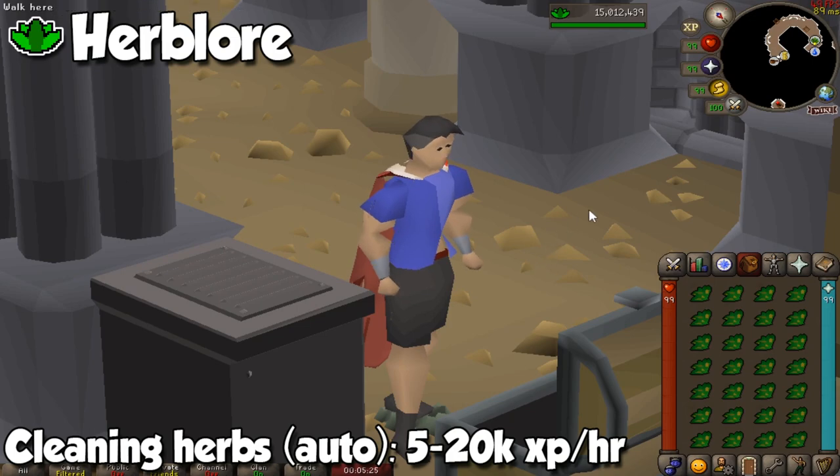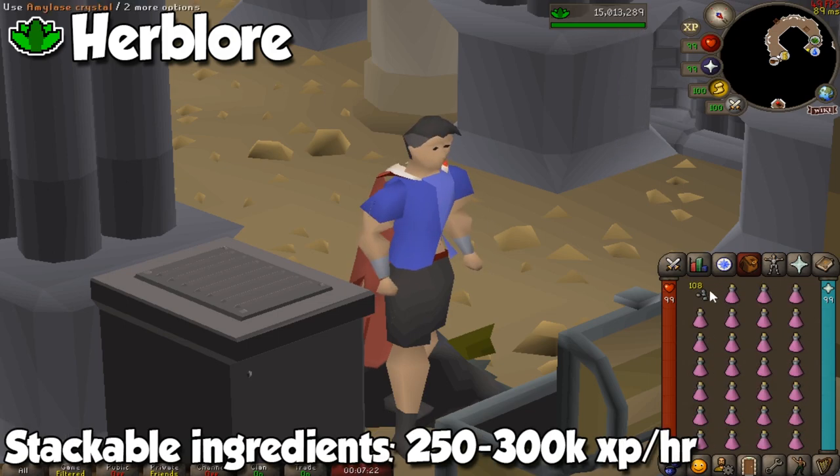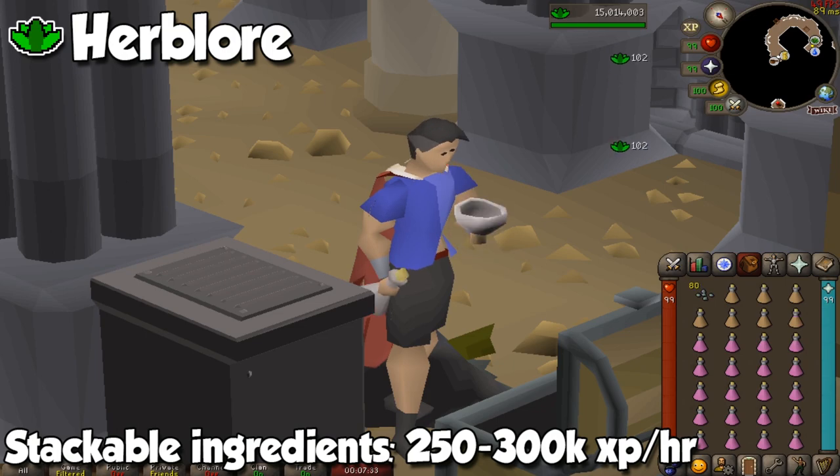For Herblore, we have three great methods. One focused on profit but not as much experience, another one focused on saving money, and another one for more experience at a slightly higher cost. First, you can buy whatever type of herb you want and clean a full inventory of them — this is especially AFK because a recent update made it so you can automatically clean all of them, but naturally it's going to be way slower than doing it manually. The second one is by combining certain herbs with Swamp Tar to create a new item — you can do 26 per inventory, and it's not as expensive as some of the higher tier potions. Finally, you can create potions such as super energy or anti-venom, for which the secondary ingredients are stackable, so you can create even more potions per inventory and pay even less attention. Just remember that Herblore will always be fairly expensive if you are looking for good experience per hour.